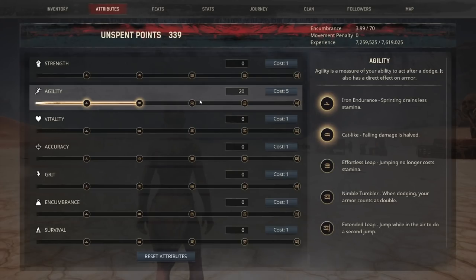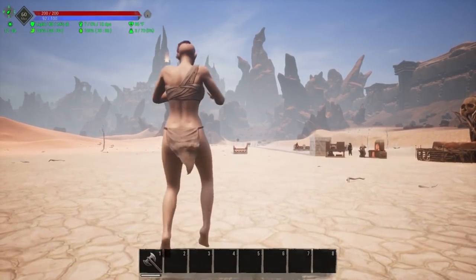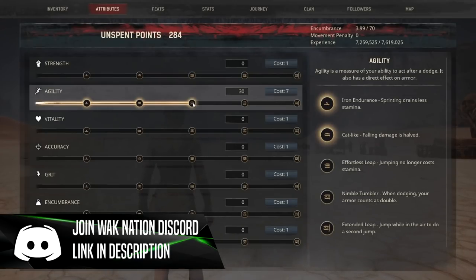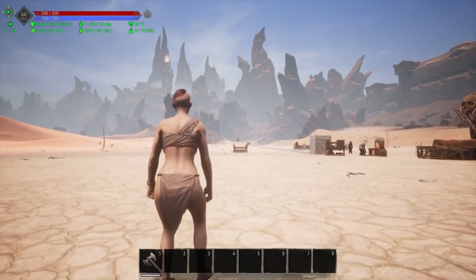The next perk, number three, is Effortless Leap — jumping has no stamina cost. Without the perk, jumping uses 8 stamina — you can see that clearly. After purchasing the perk, we now have Effortless Leap and jump again. You can see there is no stamina lost at all.